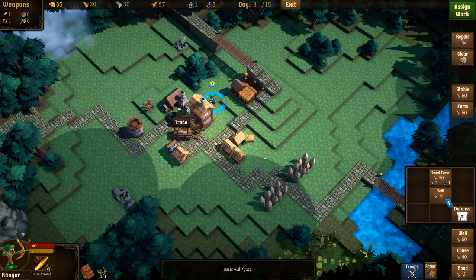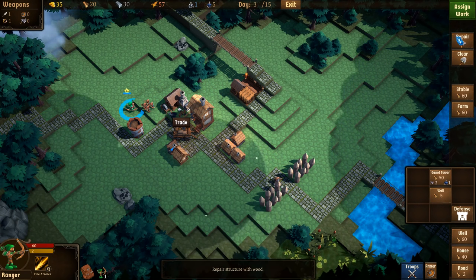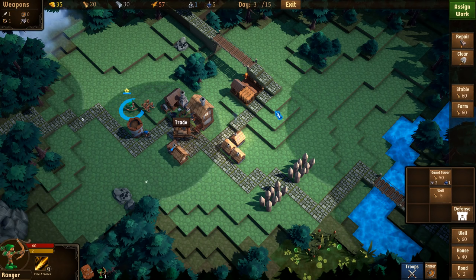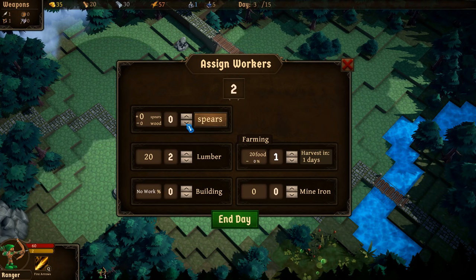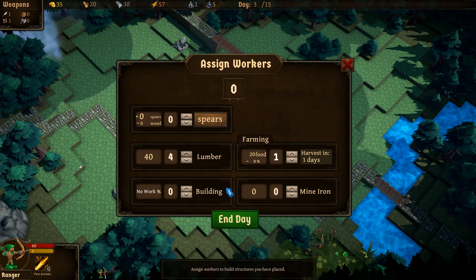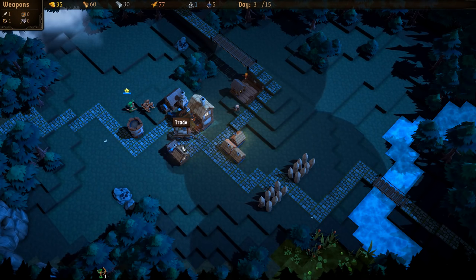We can actually make defenses — guard towers and walls that stop enemies from moving in. That's going to cost a lot though, and I think we can power through for this first hamlet. I'd rather go crazy on troops than defenses. With that in mind, we're dropping workers on spears and going directly to lumber so we can make more buildings and get more workers. Let's end the day — the trade cart will probably go away. Usually there's one random event at night.